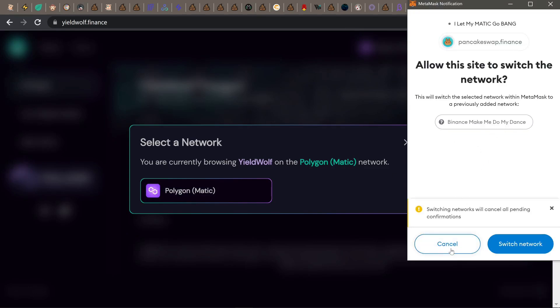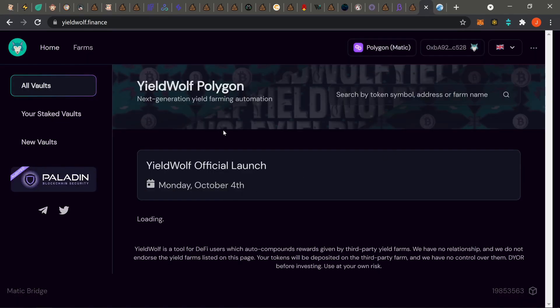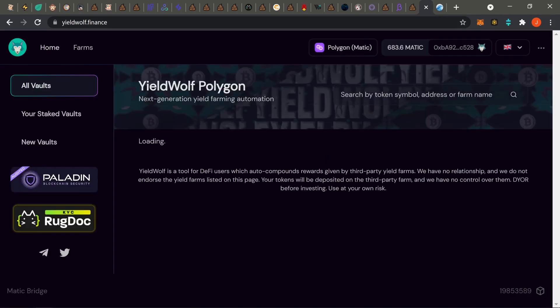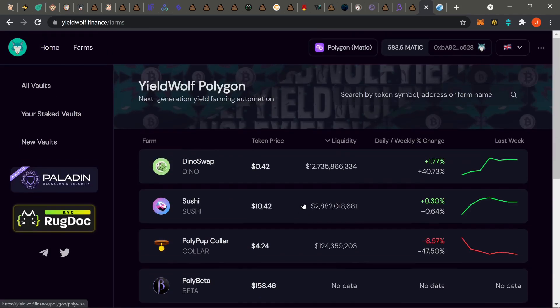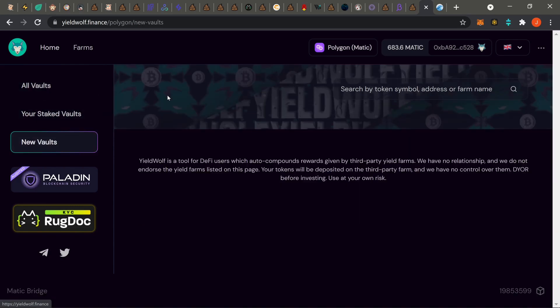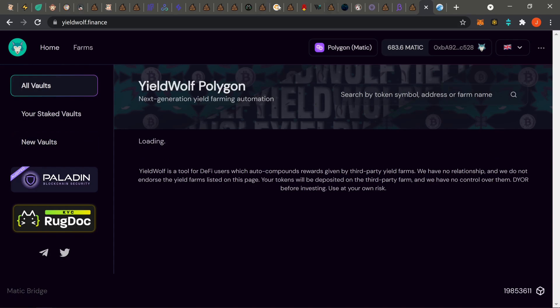Yield Wolf on Polygon — this one has been having some problems. I've been hearing a lot of people complain about it. Hit the farms section to check things out. They're having some issues right now. If you want to jump in, pay attention to the Telegram, see what's going on with them, and make sure everything is cool. If any buttons aren't working like new vaults or all vaults, check the TG — the team will let you know what's up.